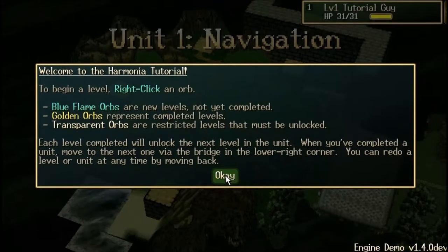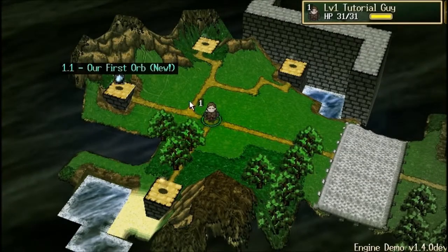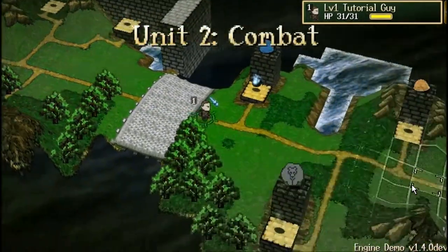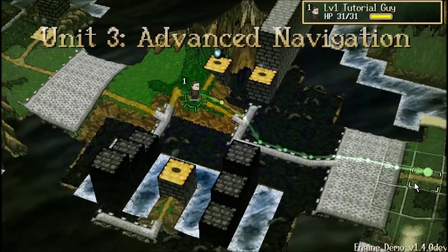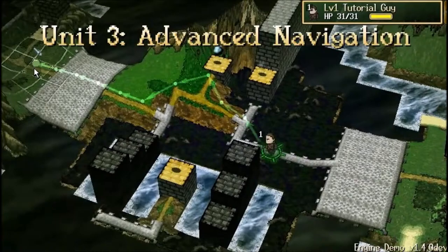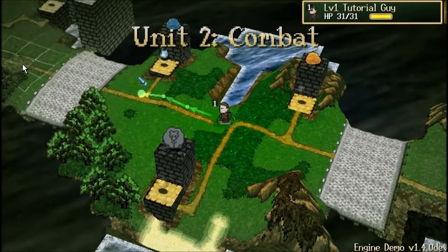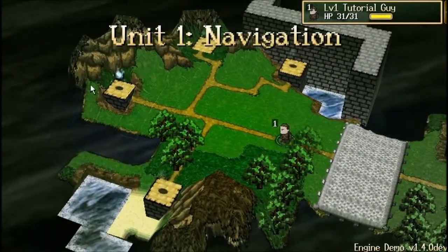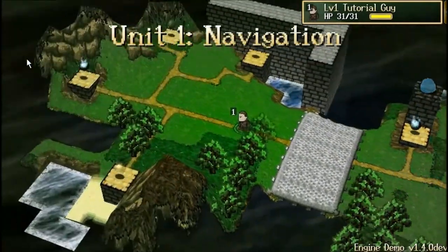There have been a few different iterations of a tutorial for Harmonia over the years — this may be number four or five. Ultimately I decided to go with a method where you have a bunch of different units which have a bunch of different levels, set up more like a puzzle game. They're not exactly difficult puzzles, though they do get a little trickier later on. It's a bite-sized way of learning everything you need to know, separated into units so you can skip ahead if you already know something.